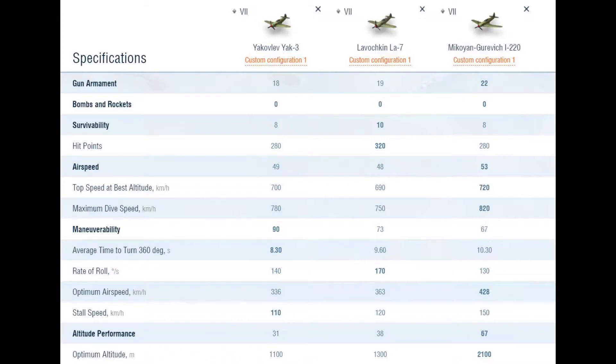Let's have a quick look comparing it to other Russian tier 7 fighter planes. As you can see in this comparison on World of Warplanes — unfortunately you can only compare three planes together — on gun armament the I-220 is the best with four 20mm cannons. In regards to survivability it's very similar, but the Lavochkin LA-7 just gets the edge because of slightly more hit points. On airspeed, maximum dive speed, and altitude performance, the I-220 takes the edge — almost twice the altitude performance of the other two. Unfortunately, the manoeuvrability on this plane is the worst amongst all Russian tier 7 fighter planes.